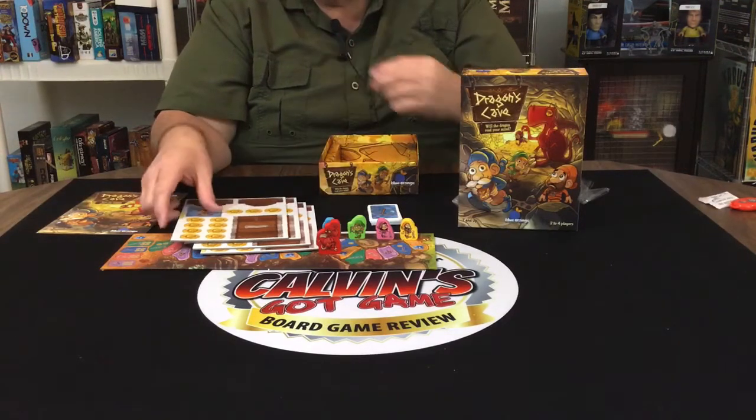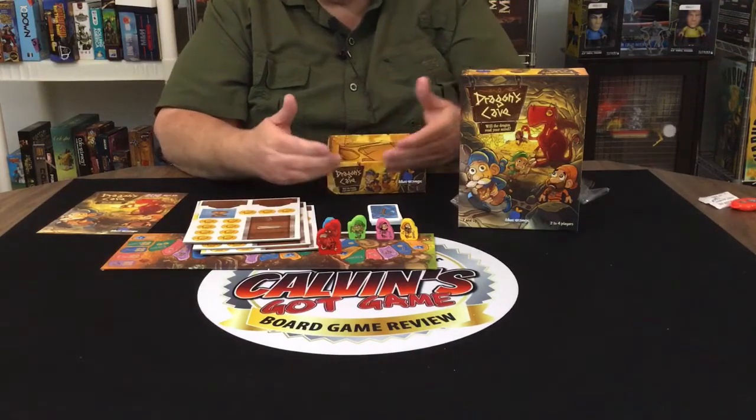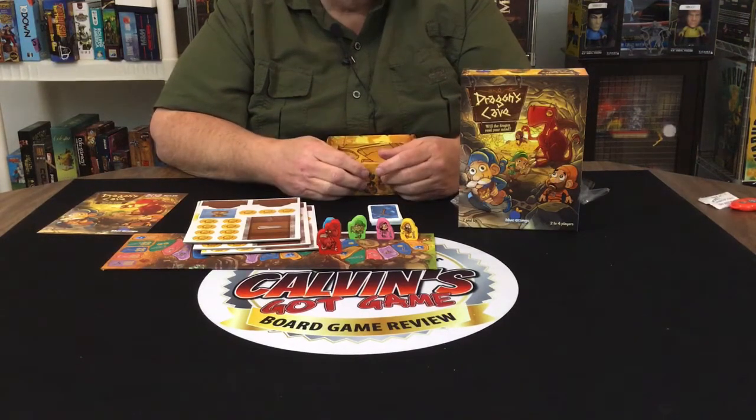We always have that wonderful gel pack. It also comes with a bag — I'm sure to put all the goodies in, all the coins and stuff. That's Dragon's Cave — that's what comes in the box. Haven't played it yet, I hope to get it to the table and see how it plays.